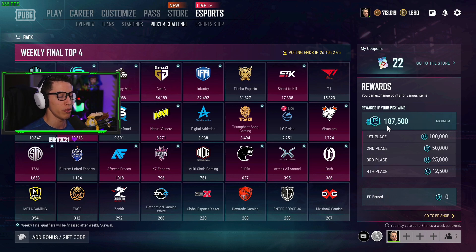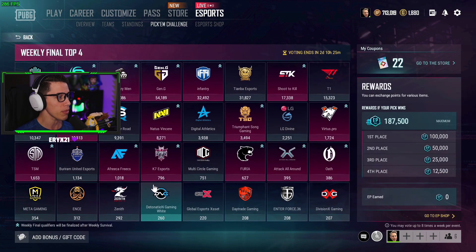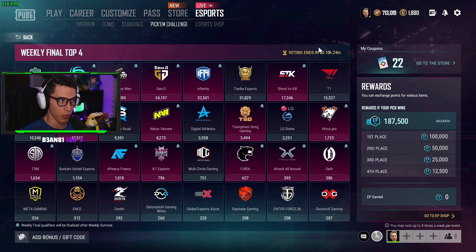For Event One, this is pretty straightforward — we're guessing which teams are going to perform the best. The only thing we can really look at is the previous weekly matches and ranking matches. Looking at that, the top five teams are: Sonics, Infantry, Navi, Shoot to Kill, and Team Liquid. So for Event One my votes in order are: Sonics, Infantry, Navi, STK, and Team Liquid. If you only have one coupon, just vote from the top down in that order.